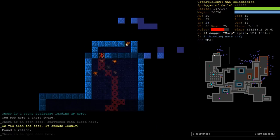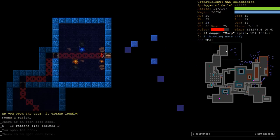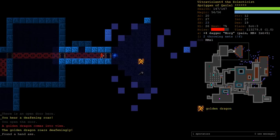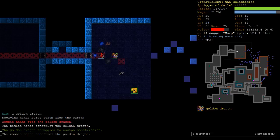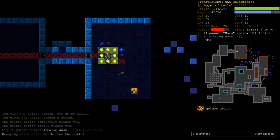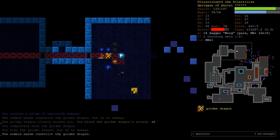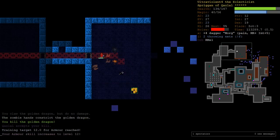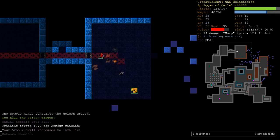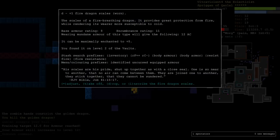If there's anywhere you want to do optimal trap behavior, it's in Zot, especially Zot 5. Being teleport trapped, or Zot trapped, or shafted in Zot is really nasty. There's our Armor at 12. Let's work out our base AC: our hat is 0, our shield is 0, it's just our Fire Dragon Scales which is base 8. AC 8, 2.75 Armor skill per 1 AC, so we should be stopping at around 13.75.